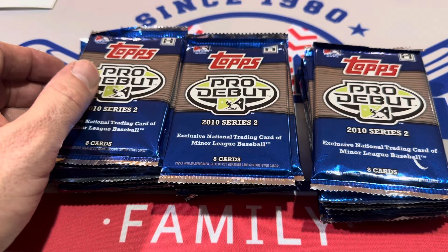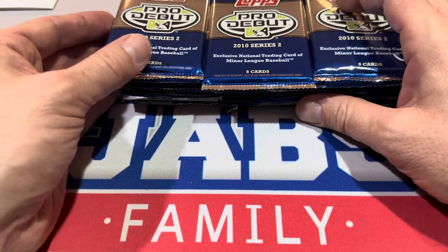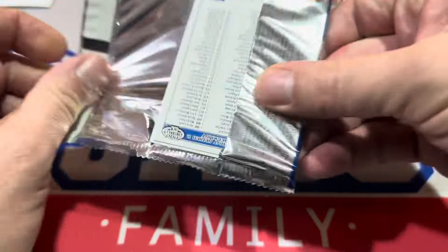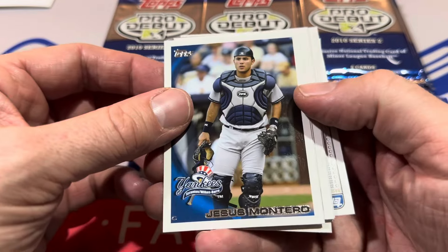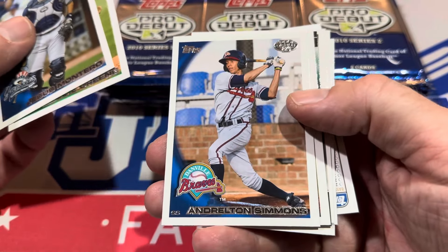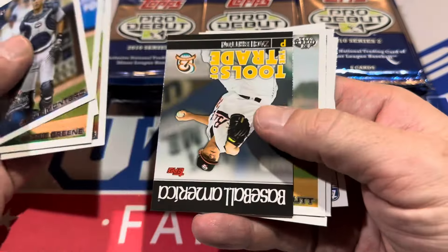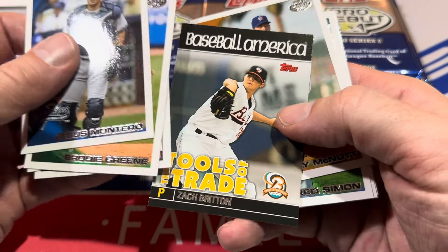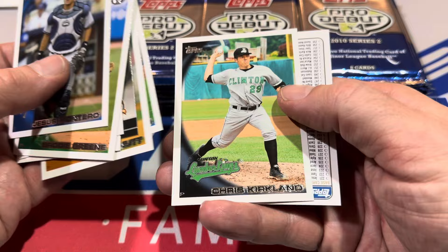If you're not familiar with the Futures game, it's typically played on the Sunday before the All-Star game — they get all the best prospects together. Looks like they got jerseys off the players and cut them up. There's Jesus Montero, Andrelton Simmons — you're going to see a lot of former big leaguers and maybe some current ones, and some guys that never even made it. Zach Britton made the big leagues, and I think he just officially retired.